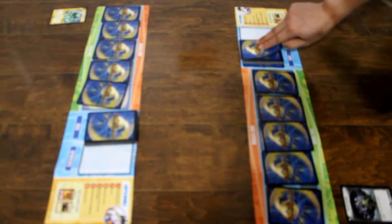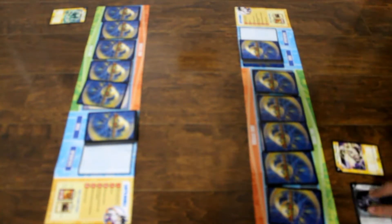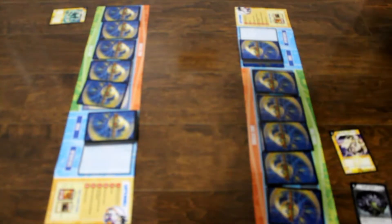My move — I draw a card. I charge mana, and I pay two of my mana to summon one of my greatest warriors: Riding Bone Ghoul, in attack mode. Summoning sickness. My move is done.